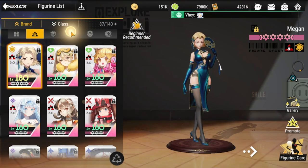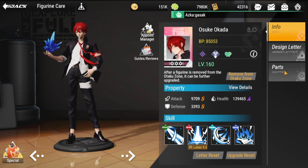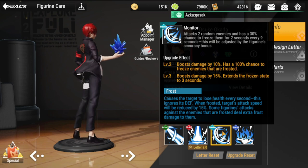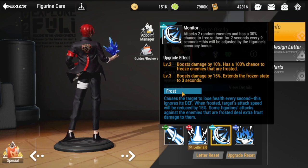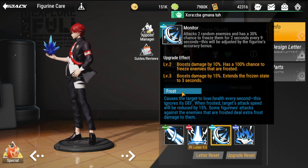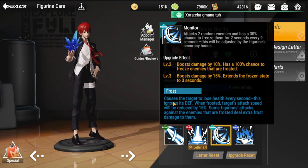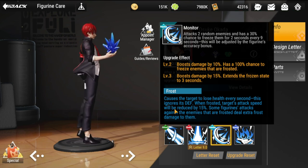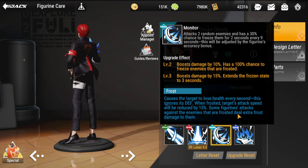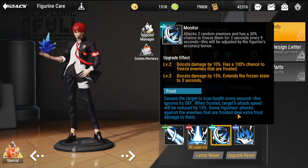Your other frost damage dealer belongs to the Galatea faction — that's Musuke. Looking at his kit: frost for him is about applying frost, while the other aspect is frost damage. Vazruin deals a lot of frost damage while Musuke primarily applies frost. Frost causes the target to lose health every second ignoring defense, and when frosted, targets' attack speed is reduced by 15%. Some figures' attacks against frosted enemies deal extra frost damage.